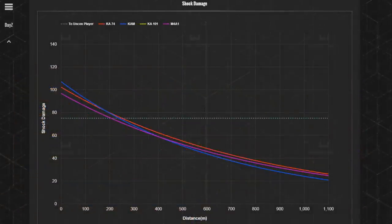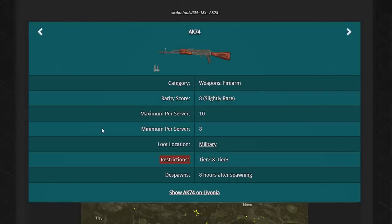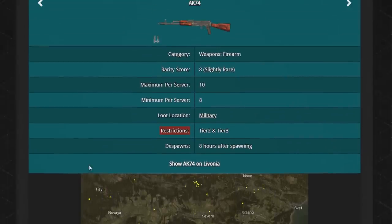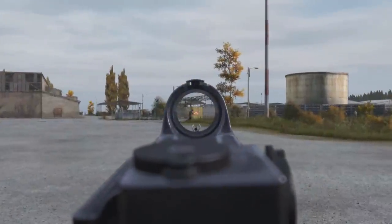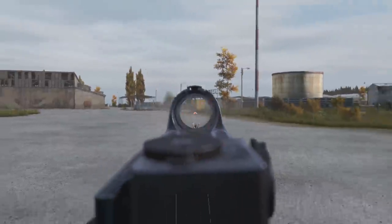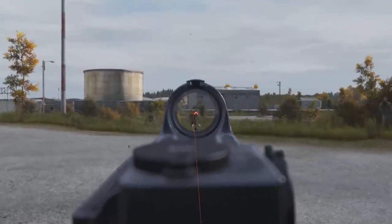This is a major buff because the AK-74 is much easier to find compared to other assault rifles — it's now almost as strong as the AKM and AK-101, but is found in tier 2 and tier 3 military locations. For this reason, the AK-74 will likely be used a lot more. Be aware though that bullet speed has been reduced by 20%, so it may feel different when shooting over range.